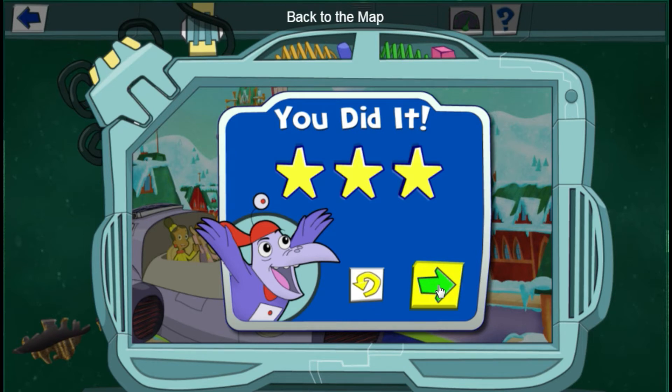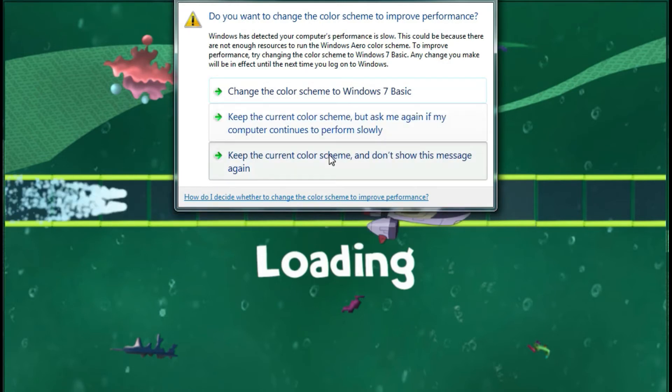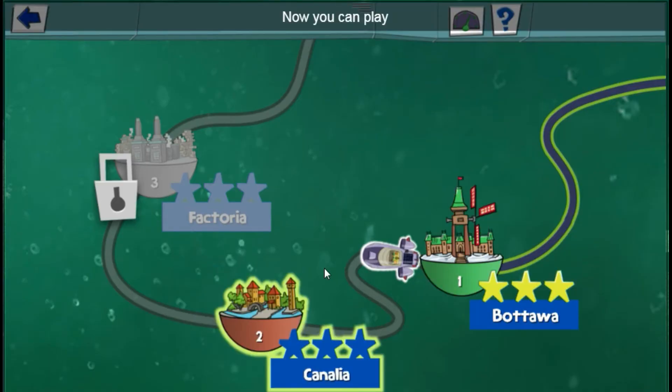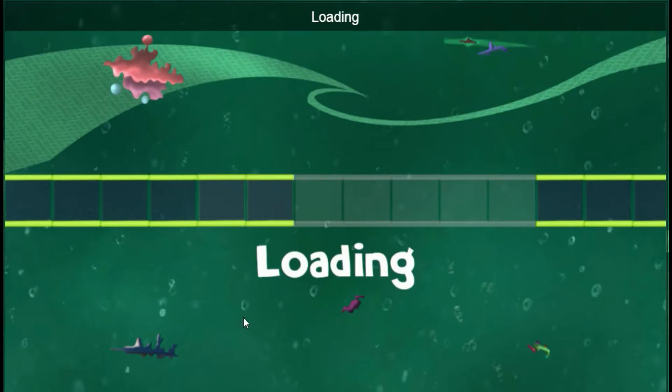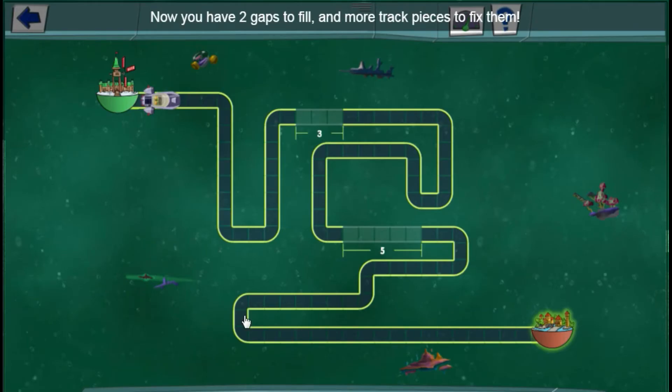Back to the map! Level 2: Canalia. Loading. Now you have two gaps to fill and more track pieces to fix them! Let's get started!